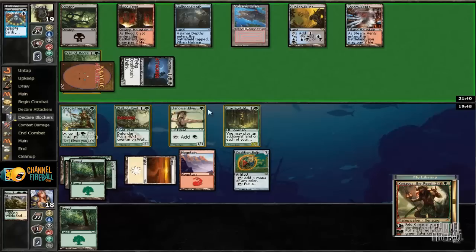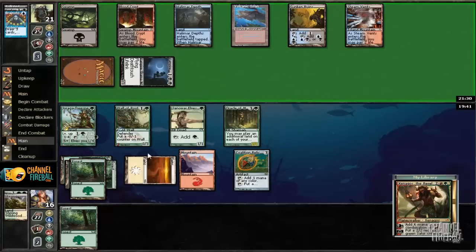I could block with Oracle and Lanowar Elves, but I really want this to clear the top of my library. I don't think I can afford to draw lands for the rest of the game. I'm fine with losing my Wall of Roots here. And he calls — doesn't have anything.